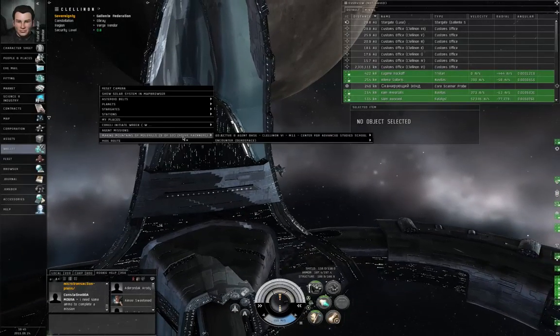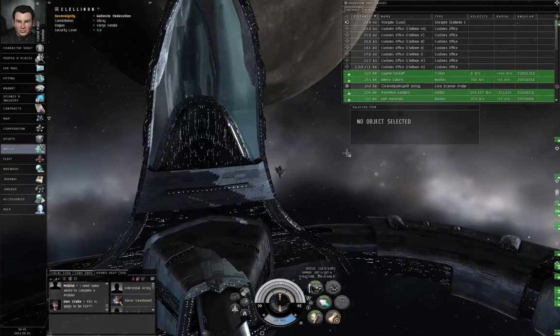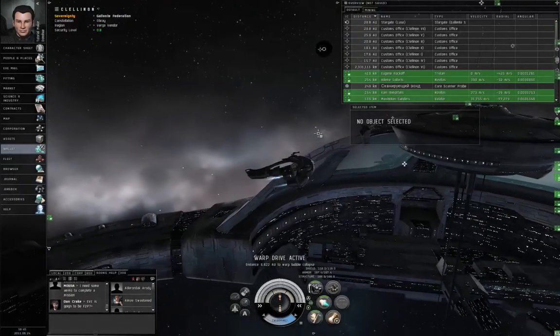Right-click empty space, Making Mountains of Molehills, 9 of 10, encounter deadspace, warp to location. Warp drive active.